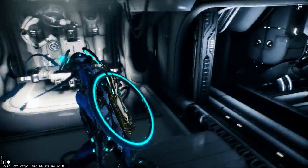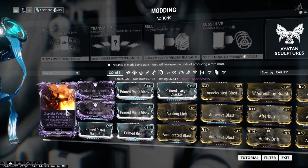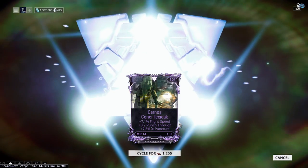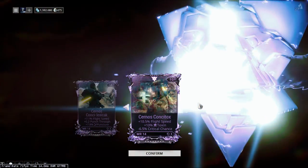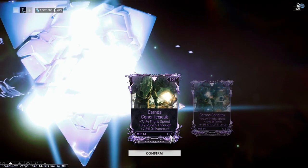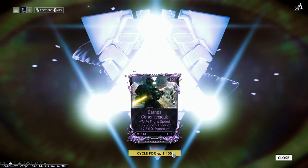Let's head into the mod table. Here are the five ribbon mods I've collected out of a total capacity of 15. I really like the Grokata one. The Seranos Conceded Lexicac — I'm not the biggest fan of it, so we can cycle it for 1200 kuva. We got 10.5% fire speed, 10% toxin, and minus 6.5% crit chance. Or we can keep what we had initially. In the bottom right you can see I've re-rolled this three times now — that's what the rotation symbol and number mean. I'll keep the new one.